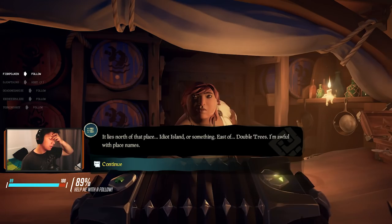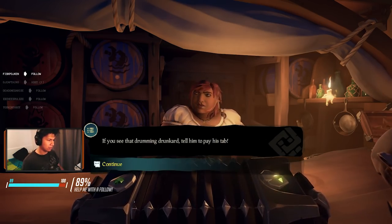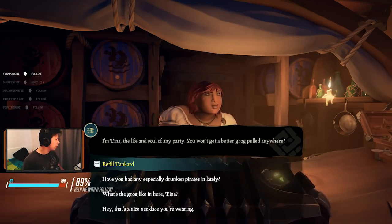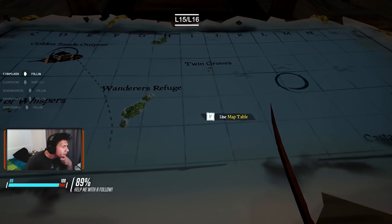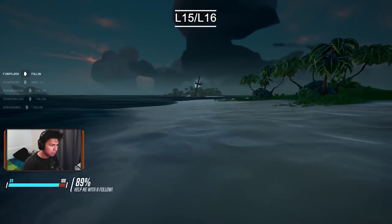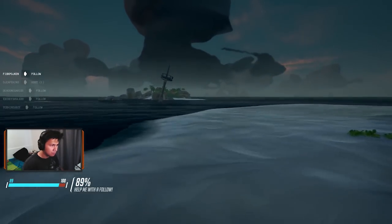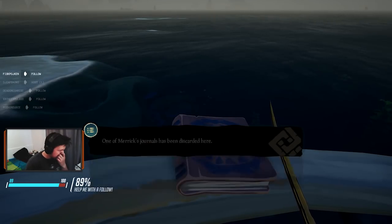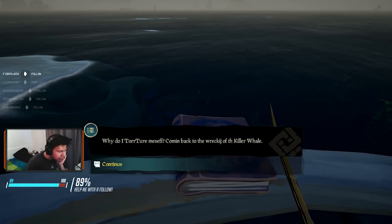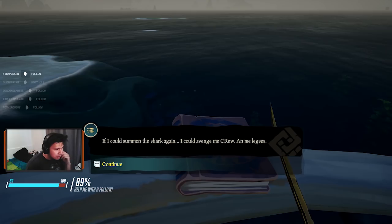The next step is to go to Golden Sands Outpost where you will find hints into the next clue and find the second journal. So step three is to sail to this exact location, L-14 on the map, and there you're going to find an island that is unmarked. On that unmarked island, there's going to be a mast sticking out of the water in the middle. You want to get to the top of the mast and read the journal. There you're going to get a hint as to where you will find the next clue.